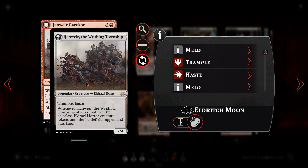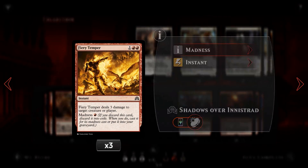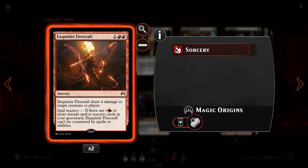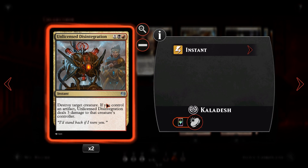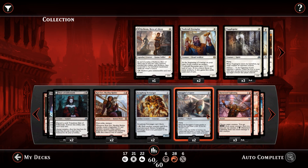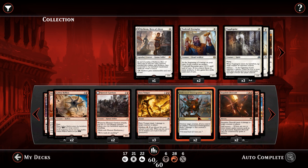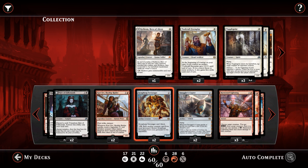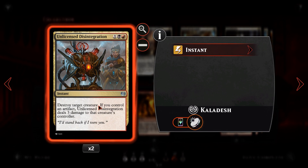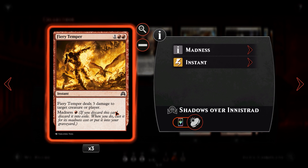It is possible to meld in this deck, though not very likely. We have Fiery Temper which we've spoken about. We then have Unlicensed Disintegration: for one, a black and a red, instant speed, destroy target creature. If you control an artifact, Unlicensed Disintegration deals three damage to that creature's controller. This is for when the burn spells are just not going to do it, or we want to point those burn spells at our opponent. So Unlicensed Disintegration gets rid of the things we can't deal with otherwise. We have Bomat Courier, Scrounger, and Smuggler's Copter as artifacts, and Scrounger is hard to get rid of once he's on the battlefield. So it's quite likely we do have an artifact on the field, meaning it essentially becomes another Fiery Temper if we can also remove one of our opponent's creatures.